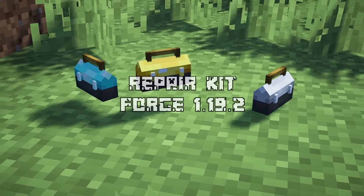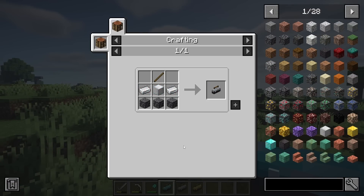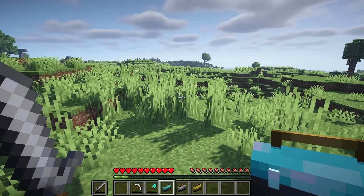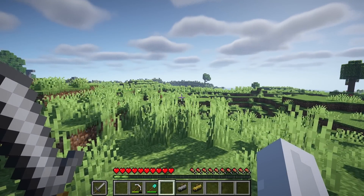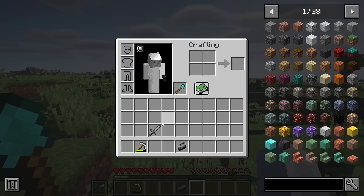Coming up next is Repair Kit. This mod simply adds in a repair kit, which allows you to repair items on the spot. Simply hold the kit in your hand with the item that you want to repair on your offhand, then press right click. It's worth noting that the golden or iron repair kit can repair higher tiers of tools as well.